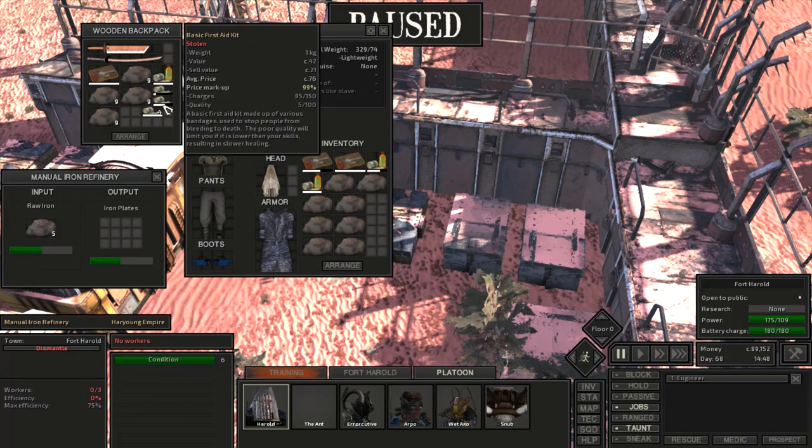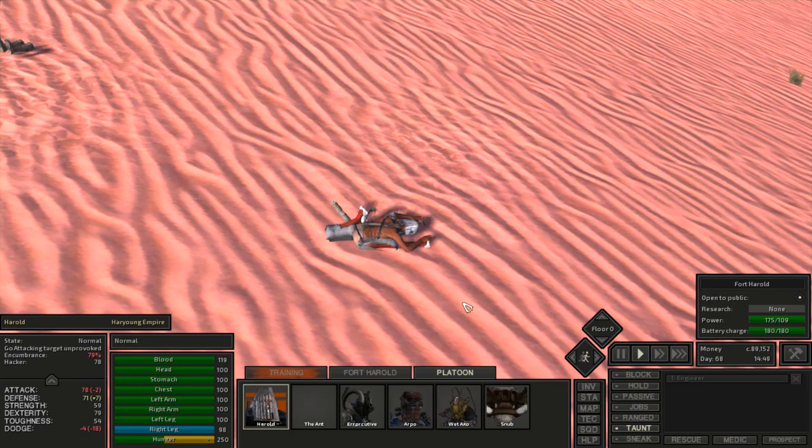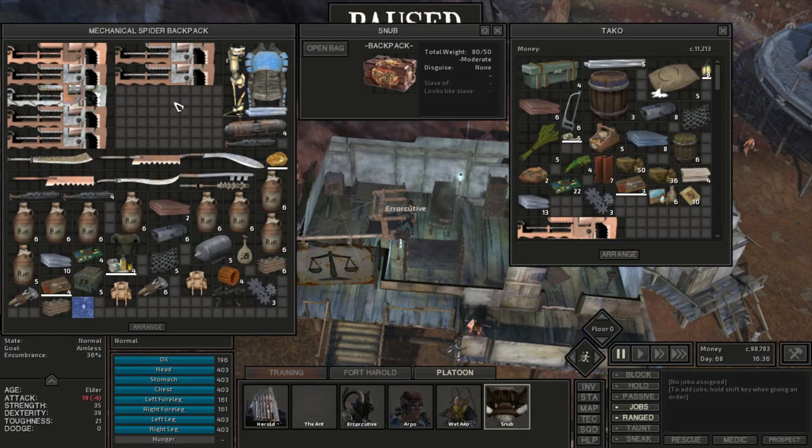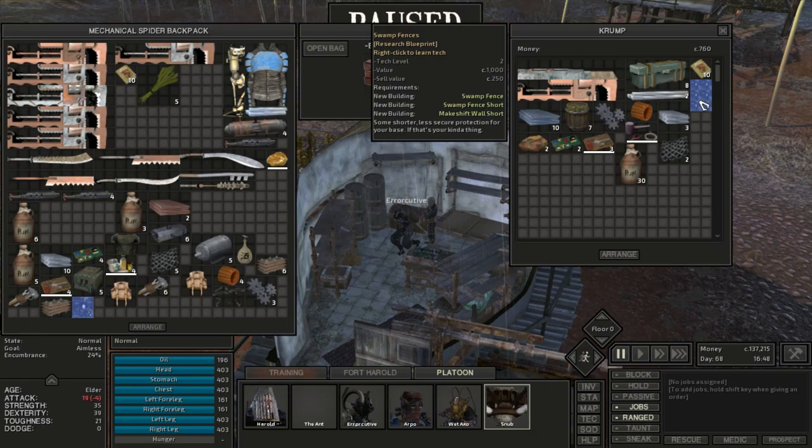I got Harold to knock out a dust bandit and pick him up to walk back and forth for strength training. Shortly after, the skeletons arrived near the swamp and didn't encounter any groups on their first run. The weapons we're making sell for quite a bit, and cactus rum is very high value in the swamp area, so I was able to buy more hemp to start planting hemp farms, as well as some blueprints and 20 books for research.